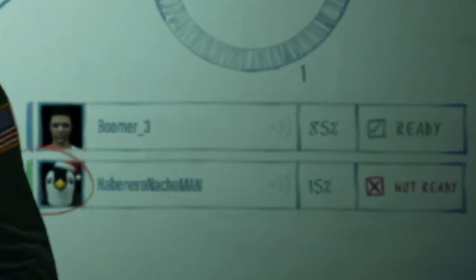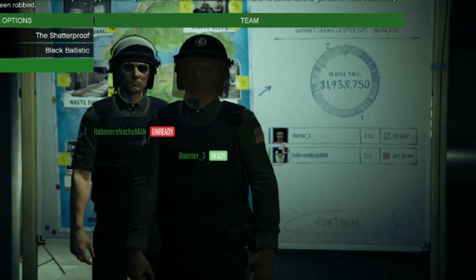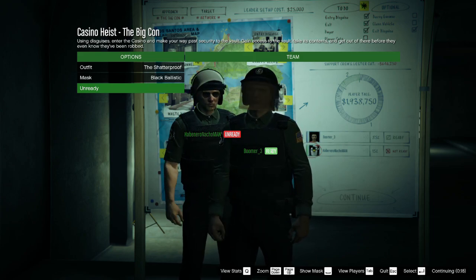So once it switches to the next screen, you'll notice in the background that the cuts have switched — from him having 85% and me having 15%, to me having 85% and him having 15%. But don't worry, it's taking the 85% cut from the first screen and the 85% cut from the second screen, leaving both of us with 85%.